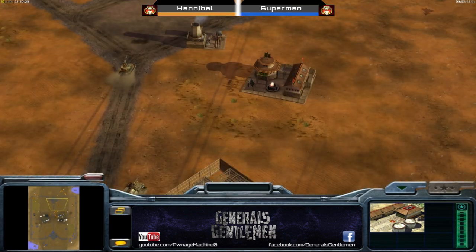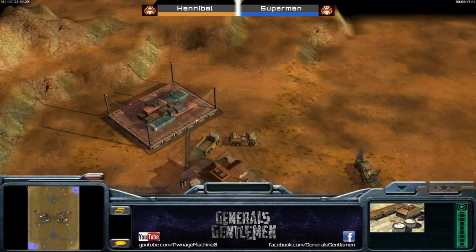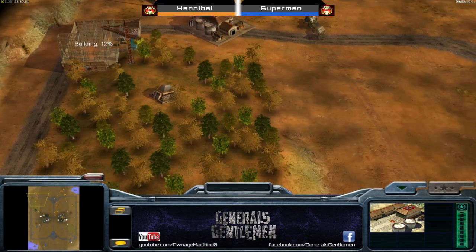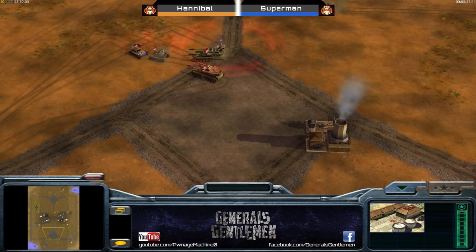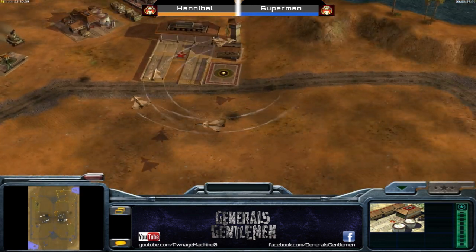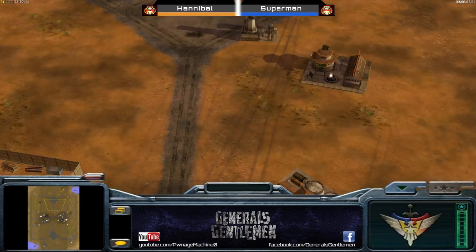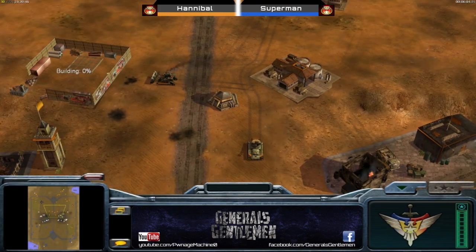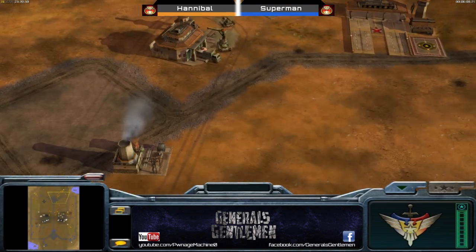Hannibal is going for his third supply, gonna get that extra income rolling. Now Lotus is on the way, and with no detection nearby, Hannibal may actually lose his supply there. I'd like to see an airfield cap when the MiGs are refuelling - that's always good fun, especially with nuke MiGs. Now we are seeing Overlord ECM, so that's gonna be a nice ground army for Superman, and it'll help against those MiGs a little bit, stopping the initial hits.